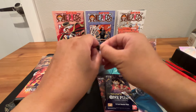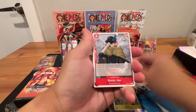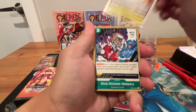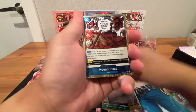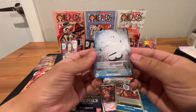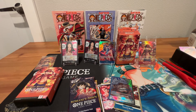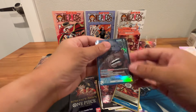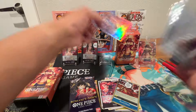Looks like there's something shiny — possibly a leader alt. Bunny Joe, Robbie, Celestial Dragons, Hoturi, Viola, Sanji. Oh — is that Sakazuki? Yes! We got the Sakazuki leader alt. We got this one before, but not complaining. I got that one in a booster box opening — I think this one's better centered. We'll take it — nice, Sakazuki. Well-centered, could be a good one for grading.